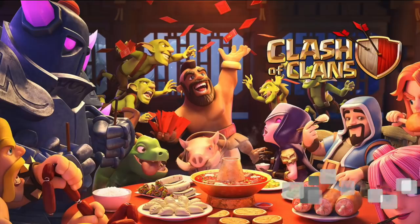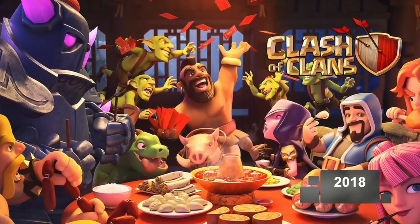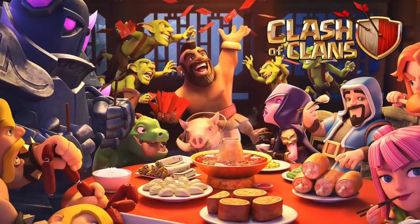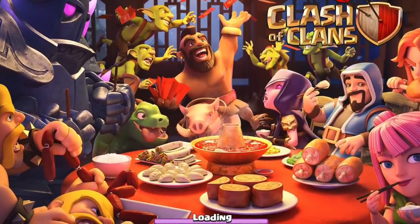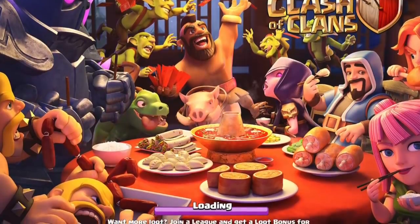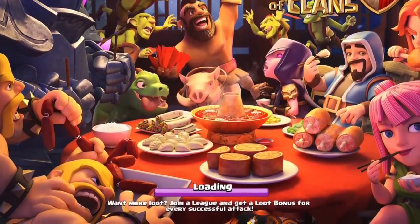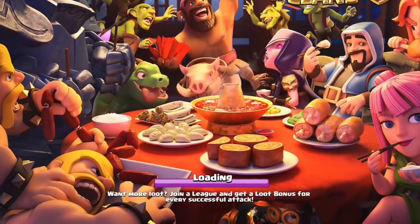Moving on to the ones we currently have — this one was in celebration of Chinese New Year. It's really weird to see our troops all sitting around a table eating dinner, which we've never actually seen before. You've got the Baby Dragon, Goblins, P.E.K.K.A., Barbarians, Hog Riders, the Witch, the Valkyrie, the Archer, and the Wizard all sitting around eating some sort of hot pot dumplings, and it looks like they're eating ham too — which hopefully didn't come from the Hog Rider's hog, but we won't get into that.